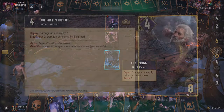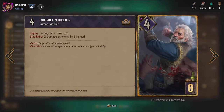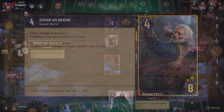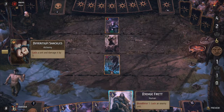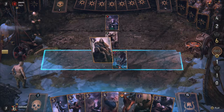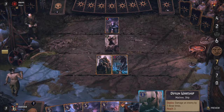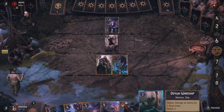For example, Donar an Hindar deals two damage to a selected unit when played. His damage can actually be increased to five, however, if there are at least two damaged enemies on the field, marked by the Bloodthirst 2 modifier on the card. A lot of Skellige cards have this modifier, requiring either one, two, or three damaged enemies to achieve their full potential. Bloodthirst was always a bit tricky to pull off, since it could be easily countered by healing or boosting any damaged units.